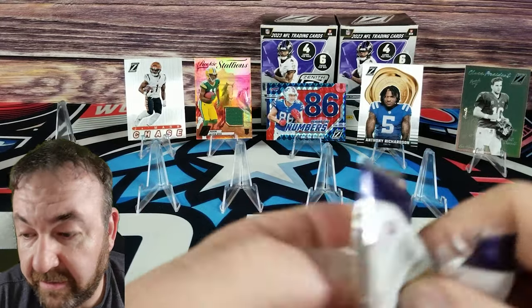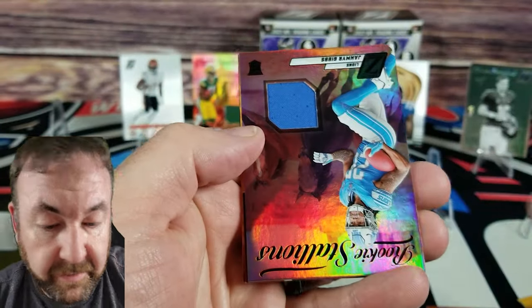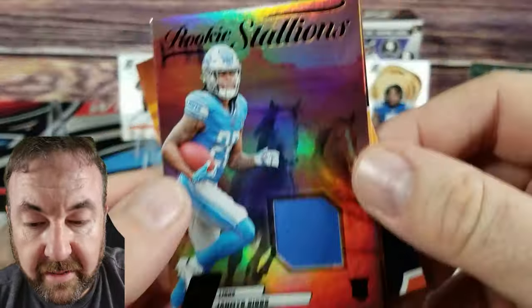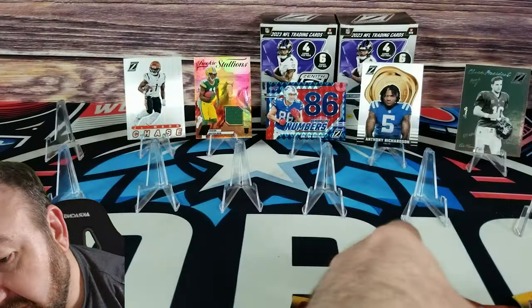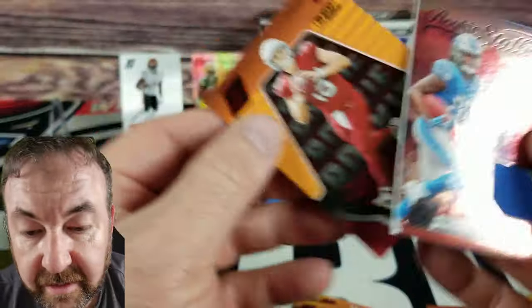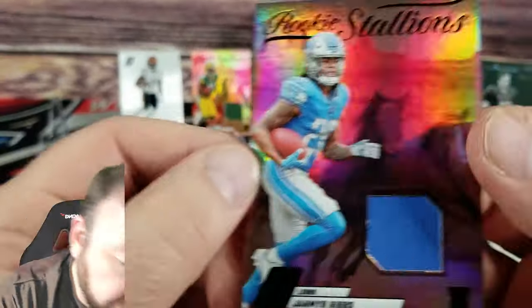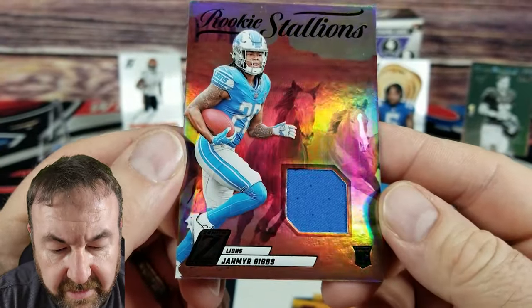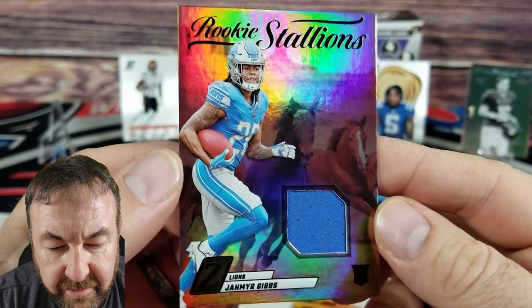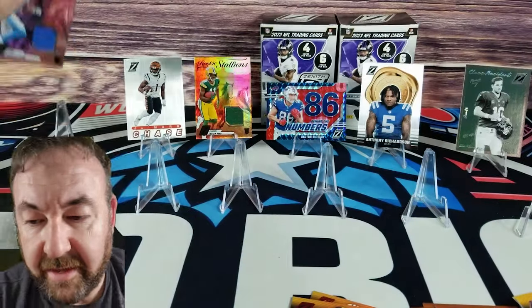Next pack of box number two — remember we have an autograph or mem card in here. Michael Pittman — whoa, that just ripped right out. Jamir Gibbs, another one of these Stallions cards, Tyler Scott, and Clayton Tune on our red zone parallel. That Stallions card is cool — whoever came up with that concept, that was a good idea. I like that one.